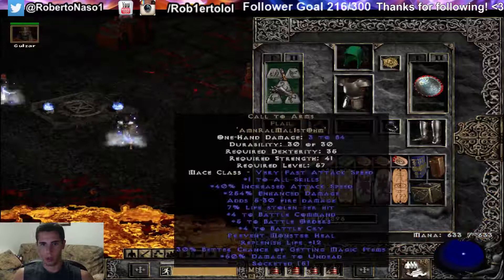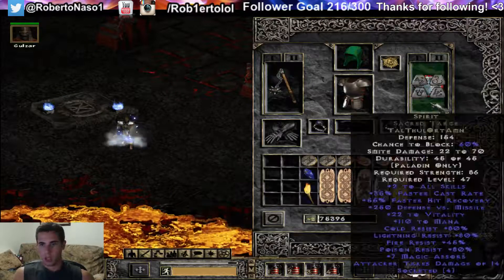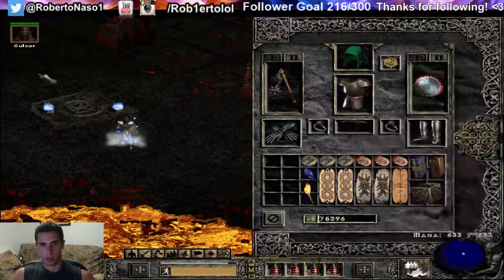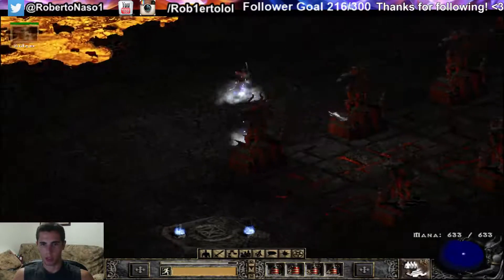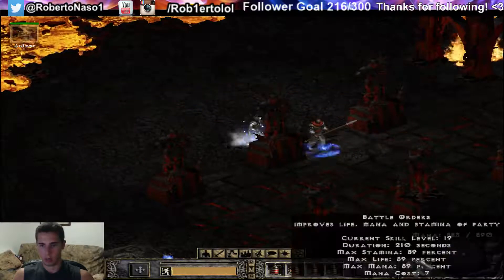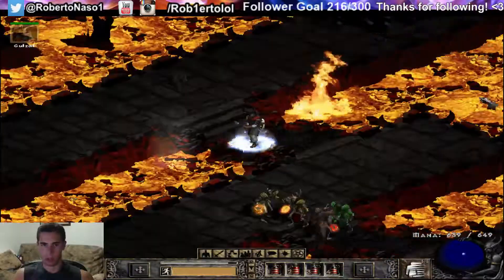I forgot to show my Call to Arms: four to Battle Commands, five to Battle Orders. Spirit shield at 35% faster cast rate, very high — perfect. Always buff Battle Commands first since it increases your skill levels, then buff it again, then buff Battle Orders, then Holy Shield, and then you just teleport around.